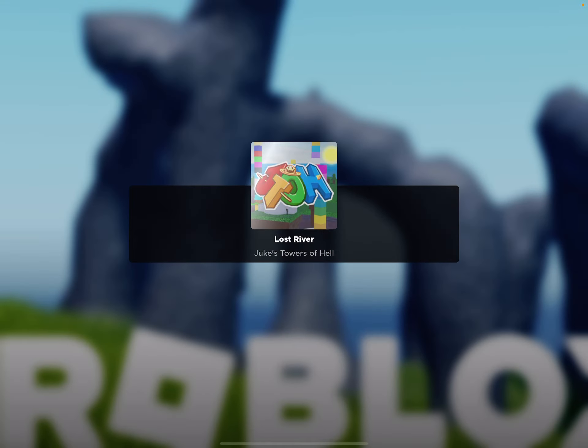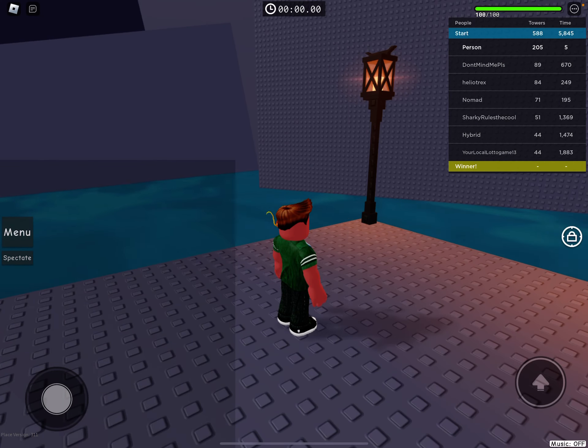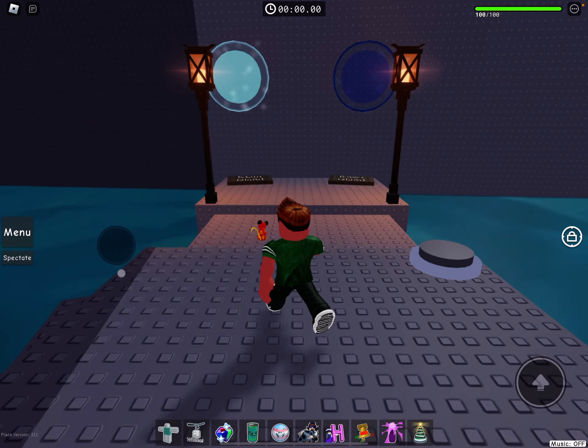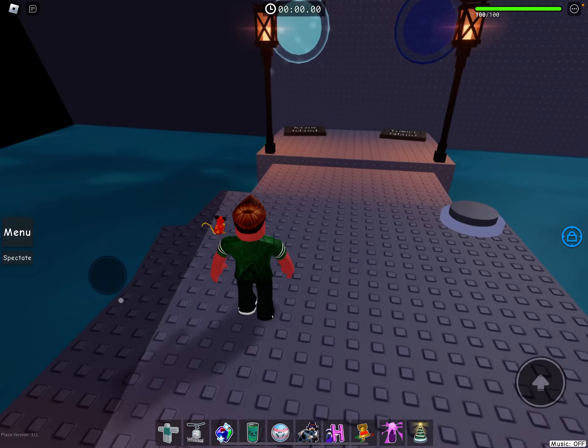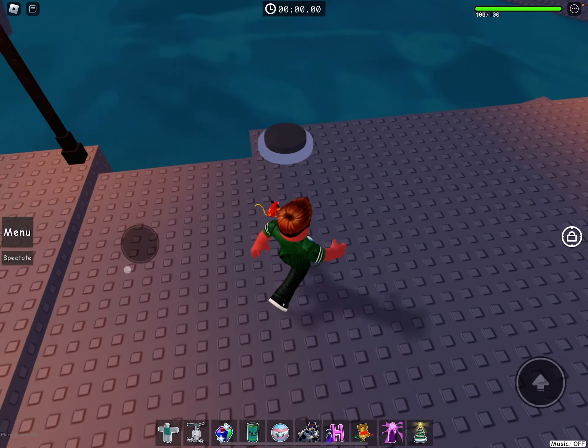Now it's going to do a cutscene. Now we're at Lost River. I'll show you how to find Silent Abyss. Something different about it this time is that you've got to find three parts to make a tripod.